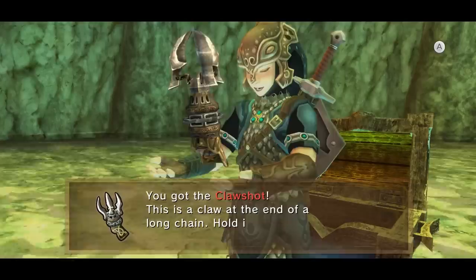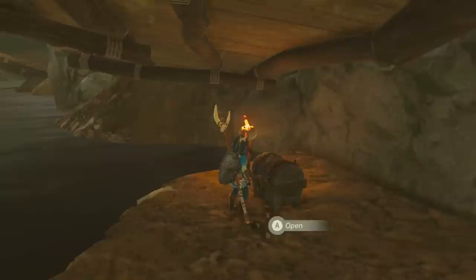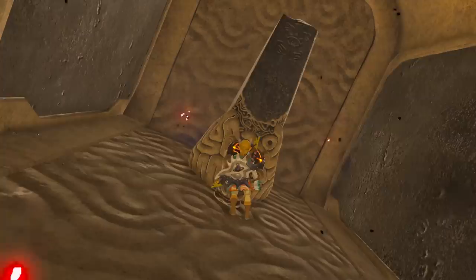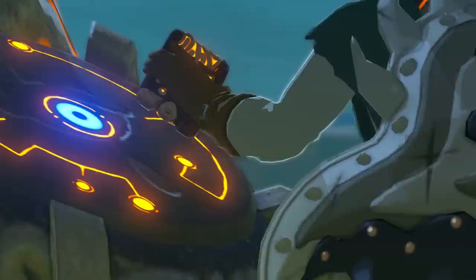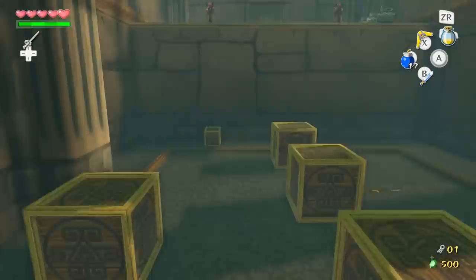All of Link's powers, like Magnesis, Stasis, and his bombs, are received at the very beginning of the game, while bows, rods, and special types of arrow are now just consumable goodies. And the structure is completely different. Inside each beast, you simply need to find the map terminal, then find a handful of other terminals in any order you like, and then activate the main terminal to fight the boss. No keys, no locked doors, no obstacles to come back to when you find new items.